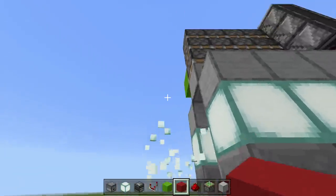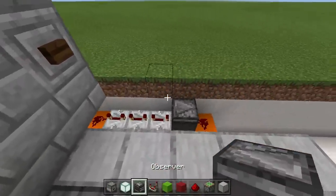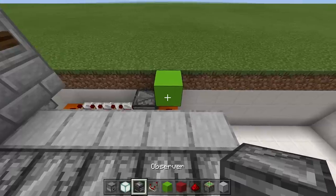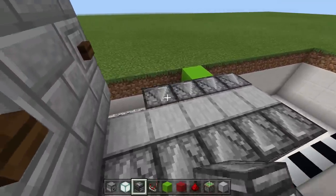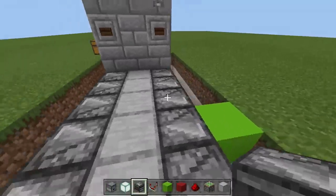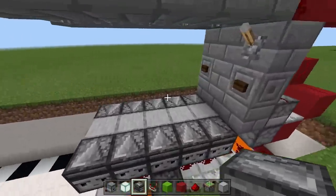I'll show how to expand it as well. Remove these blocks to show the expansion area. I like putting extra observer blocks here just to match the other side aesthetically — these observer blocks will do absolutely nothing, it's just to make the inside look nice. It kind of stinks when you have one set of observer blocks on one side and then just plain blocks on the other.